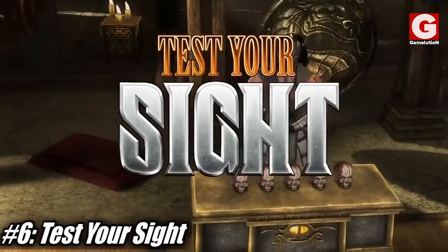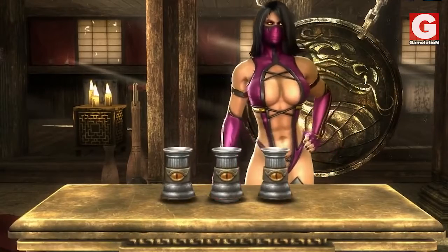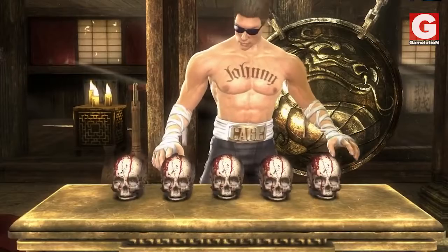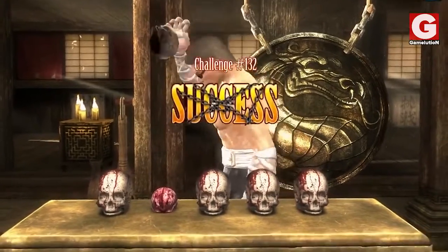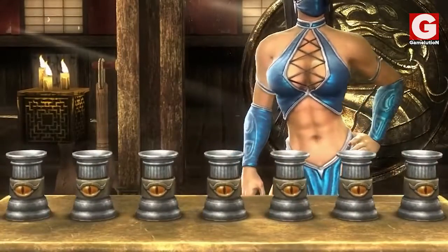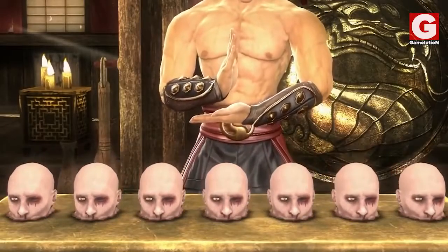Number 6: Test Your Sight. Just by looking at what's on the table, you can understand what this game is all about. What makes this shell game different in Mortal Kombat are the containers as well as the items hidden underneath them, which can be a set of cups, heads, or skulls for the containers, and a coin, an eye, or a brain as the items to look for.